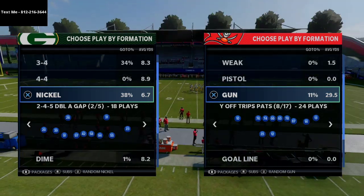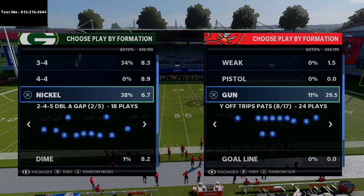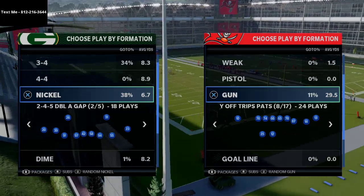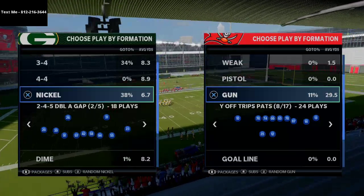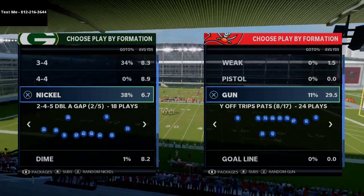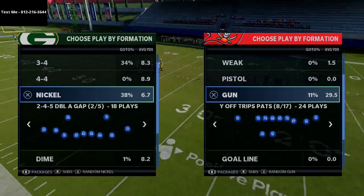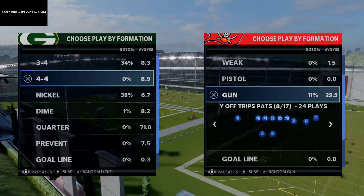We're here today to talk about Big Nickel Over G and why this thing is so good. It's super effective against the run and pretty good against the pass. The beauty of this defense is it also allows you to have different match coverage techniques and different types of hot routes. I actually have a full guide on Big Nickel Over G in my text message membership — number is 812-216-3644 — which includes a two-hour breakdown of this defense.